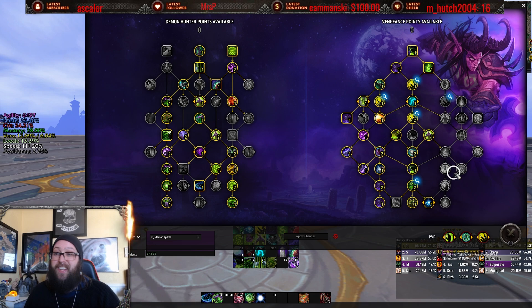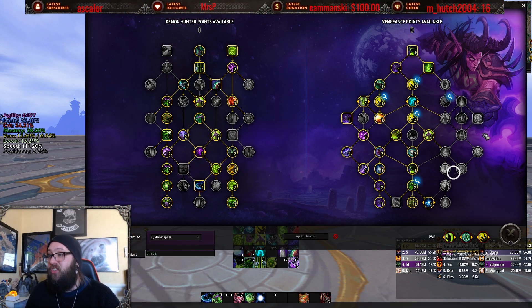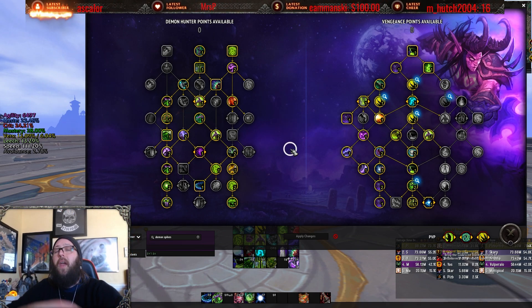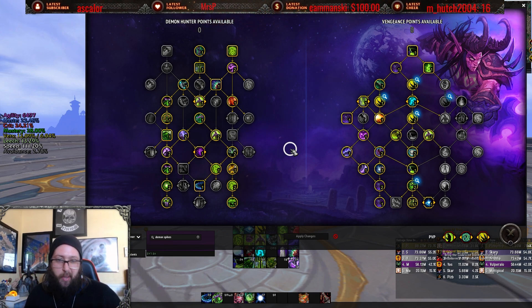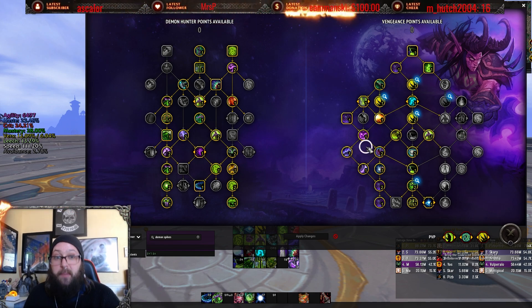Those are my suggestions for Vengeance, and that's why I think it needs a rework — some help. I'm hoping they take a look at this for 10.1. The class tree I think is overall fine — could it use some minor tweaks? Yes, of course. But my huge gripe isn't with the class tree. It's with the spec tree. This needs some help.